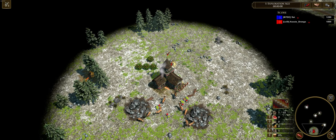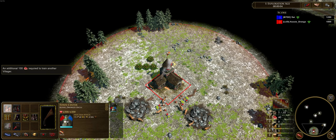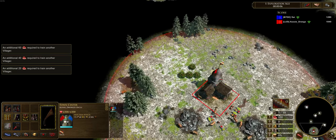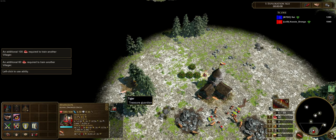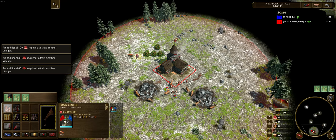G'day fellas. In this video we're going to be taking a look at a new build order that I've been working on for the Inca. The Inca are an incredibly versatile civilization but their strength really comes from the power of their boom, especially from their cancha houses. So we're going to be trying to utilize those as best as we can.